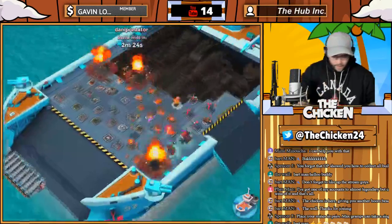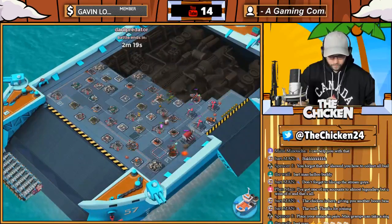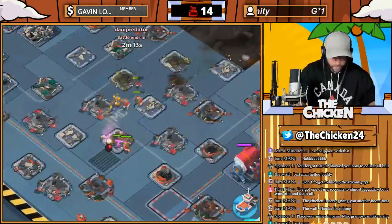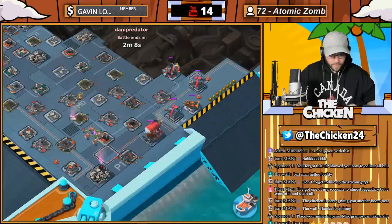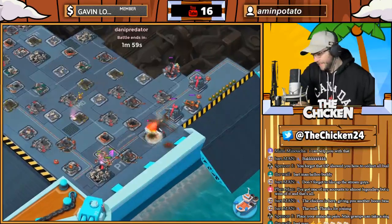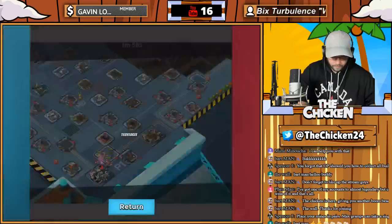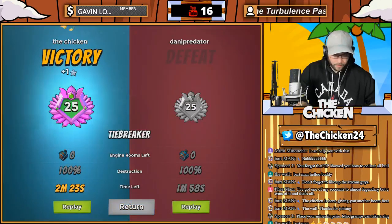Let's see how Danny's making out over here. I'm seeing a lot of weird combinations — zookas and grenadiers, what? Why are these people not using bombers? Doesn't make sense to me. We smoked that guy, beat him by like 25 seconds.